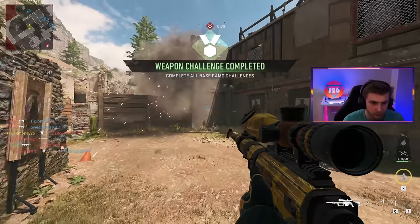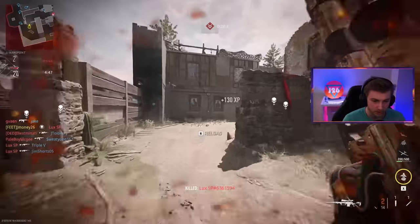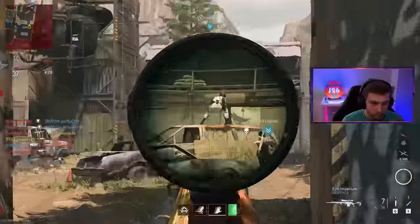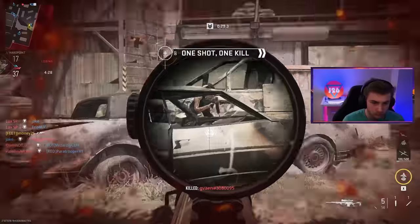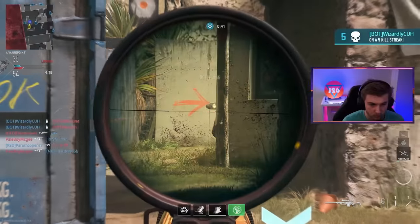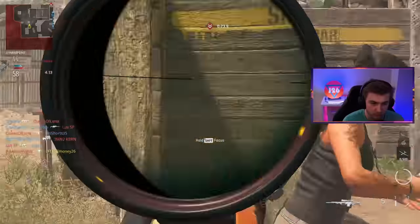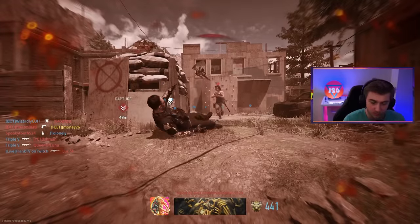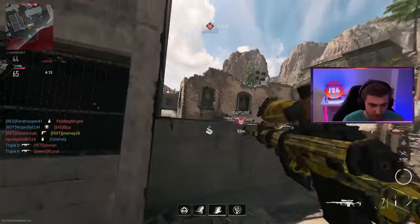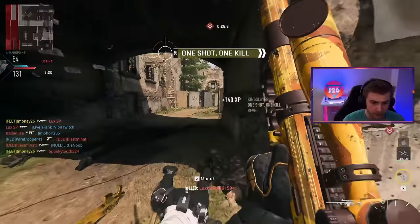There it is — perfect. Now we can work on gold. We're getting some nice multi-kill streaks going here. The flinch is crazy though — I got hit by one bullet and my scope jumped. So that could be the one thing that makes other snipers a little bit better than it, if they have more flinch resistance, but I'm sure you can throw on some attachments for that. Oh, that's three right there — another double, we're on a fiver.